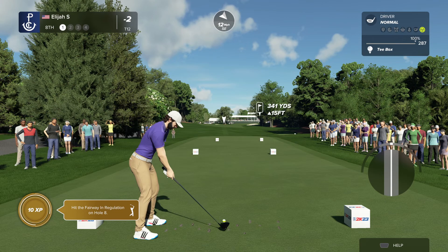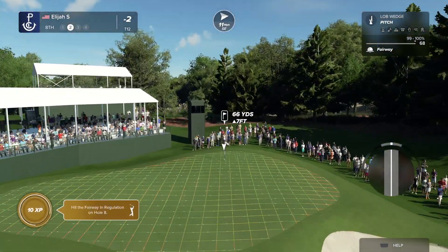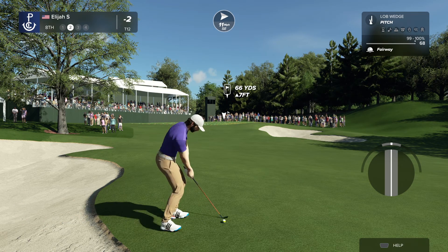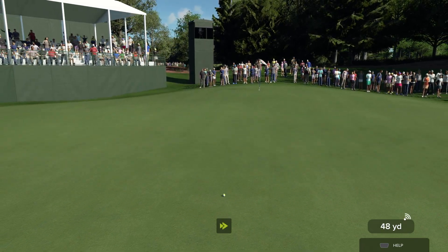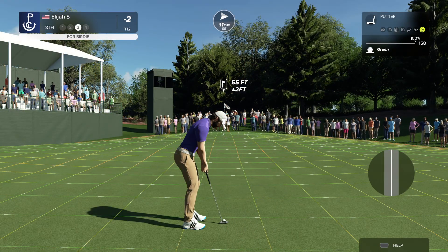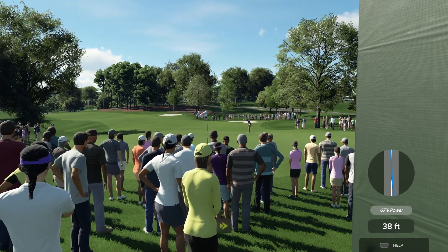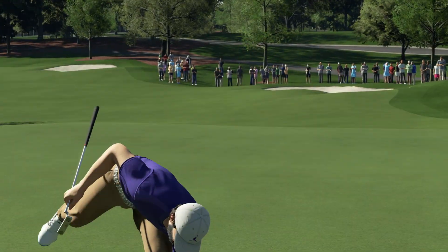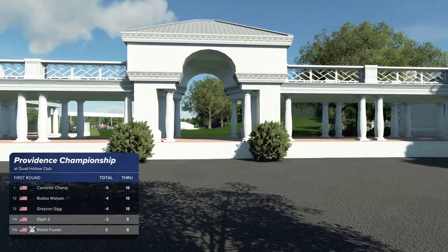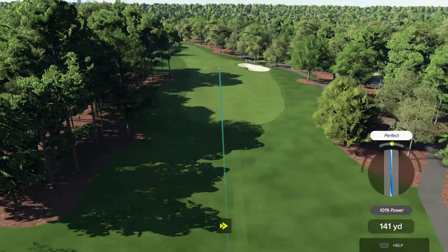Par four at the eighth — playing aggressively. Second shot came up short even though it was a pretty good hit; just a touch slow, shouldn't have cost 15 yards, more like 10 or 12. That'll sting a bit. The putt is five feet away from the hole — gets the job done. Currently a couple under for the round, with Bubba Watson right behind. Tee shot on the ninth, nice draw — perfect setup for the approach.